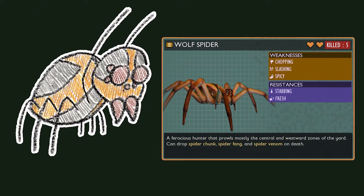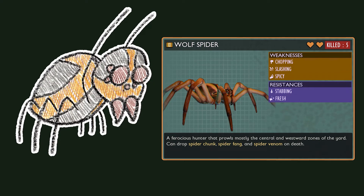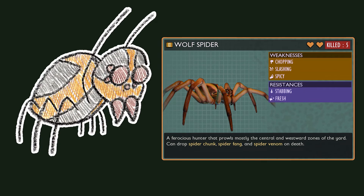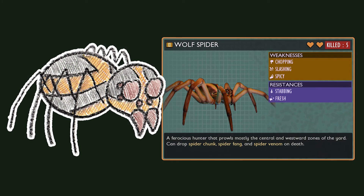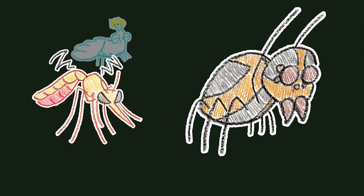Wolf spiders are much more dangerous than orb weavers. They attack quickly, can leap, and can perform a devastating combo attack. They can also poison you with every attack that isn't blocked. If the spider don't get you, the poison will. With a good set of tier 2 armor, a shield, and an insect axe, you'll be good to go toe-to-toe with one of these behemoths. Wolf spiders drop spider chunks, spider fangs, and spider venom. That's all the time I have for this episode — see you in the next one.